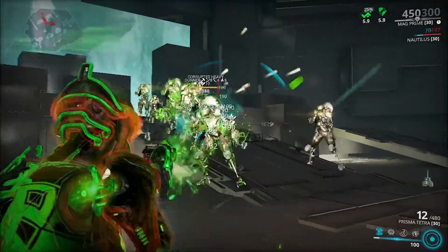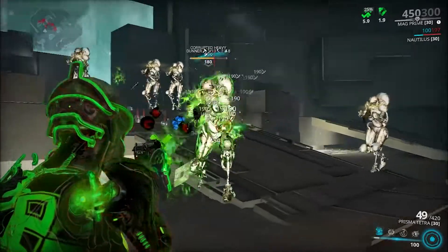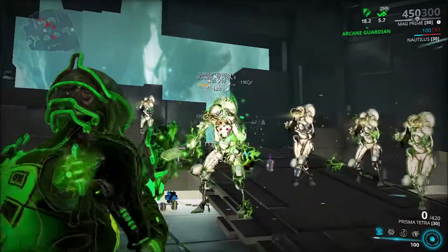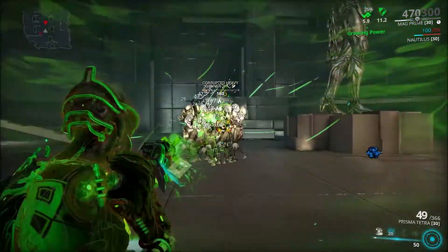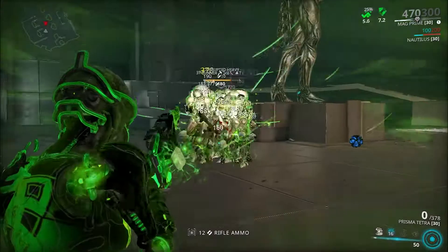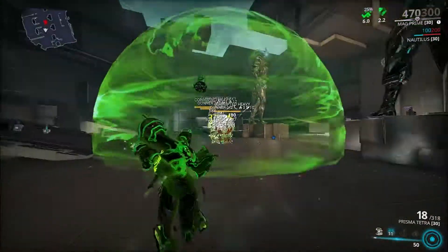If you don't want Focus Acceleration, you can use Vigilante Supplies, or if you're planning to use Kinetic Ricochet for Mag, you could use that as well. This build is pretty decent for headshots and body shots everywhere. For those that want to know if this build works on Mag without a riven, here's what it looks like after casting Mag's ability — not that great.